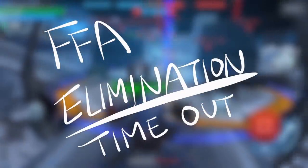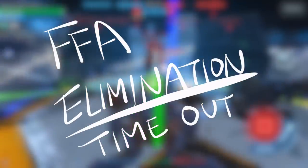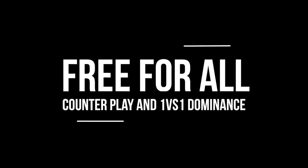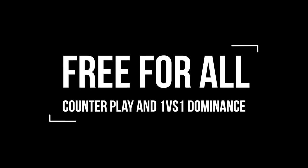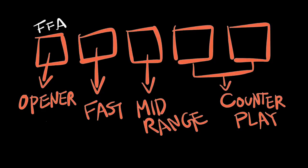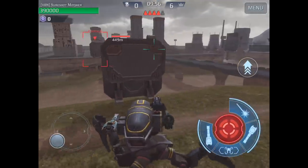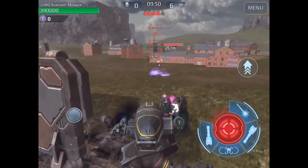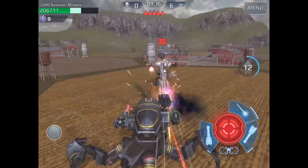On to the next game mode: Free For All. To win this game mode you need the most kills, and everyone goes for the most kills, so you risk being eliminated. Your hangar definitely has to involve a lot of counter plays and perform one-versus-one dominance. You definitely need an opener because when you spawn in, everyone spawns in beside each other — so you need a trick up your sleeve. I like using the Invader as an opener, but everyone has a different style of brawling.